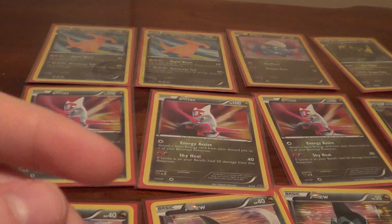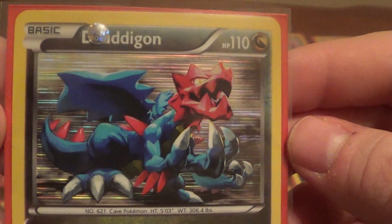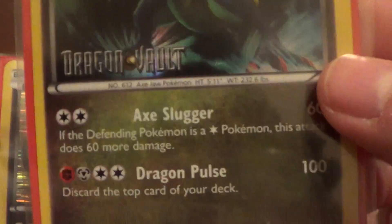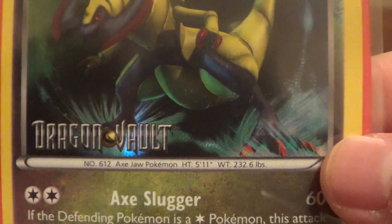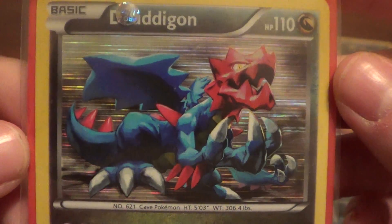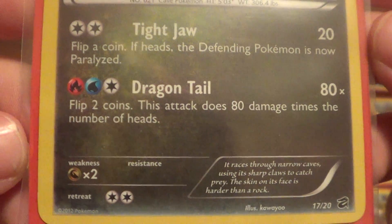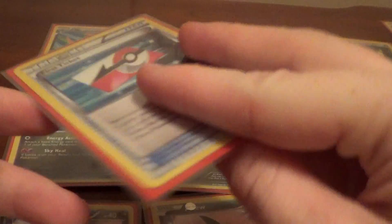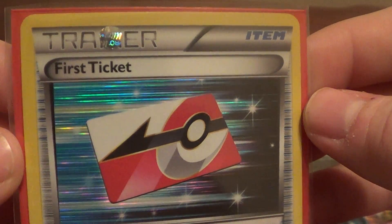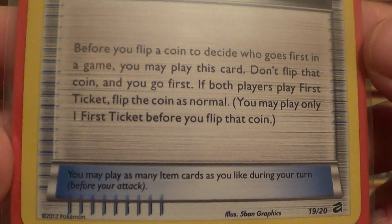I wonder if you have to get all of the packs to get all of the cards, since the promos are part of the set I guess. Or maybe there's a Haxorus that doesn't have the set name on it. I don't know if this is something I'm going to try to complete by buying more blisters — if anybody's interested in trading then I might do that, preferably if you have more than one that I need and I have more than one that you need, to combine postage. Otherwise it's almost worth buying another one, because shipping is expensive sometimes.